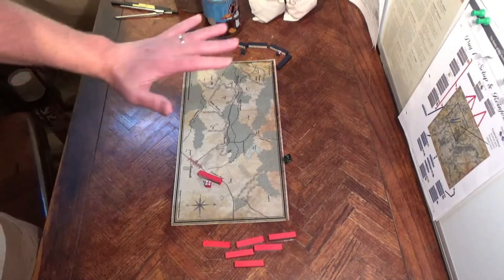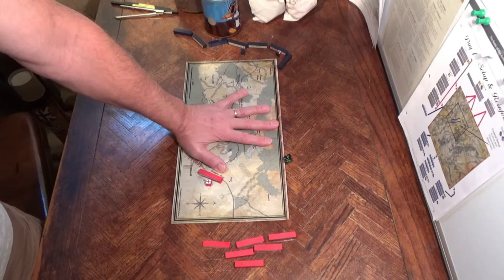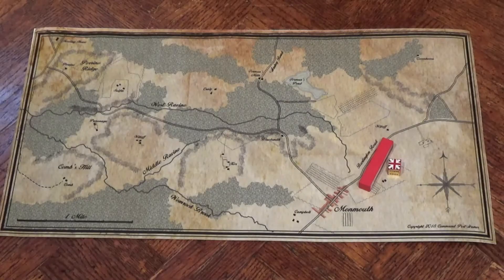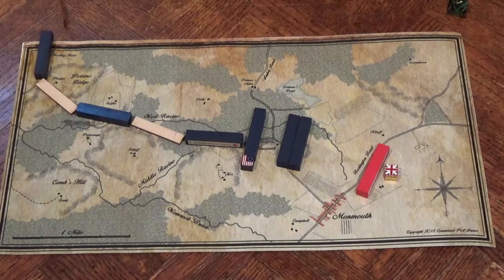First off, this is how big the Monmouth map really is — my hand to scale. I'm going to zoom in there. We'll begin with Turn 1. Turns 1 and 2 are just the Americans moving; the British don't do anything at all. And there we have two turns of movement.